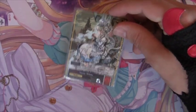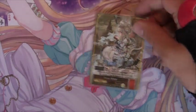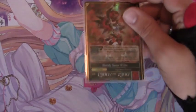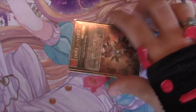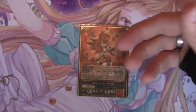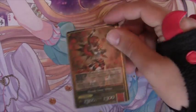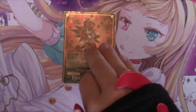To start off we have Snow White, who has the J-activate of pay a light, pay a red, and pay two colorless — or pay one and discard a Poison Apple — and flips over into Bloody Snow White, who has a target attack of 1300. Her activate is: tap, rest target J or resonator, and pay one and discard a Poison Apple to destroy target resonator.